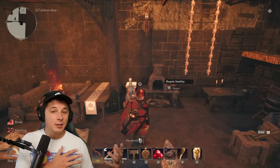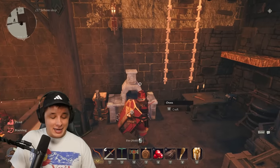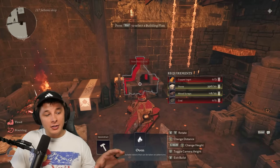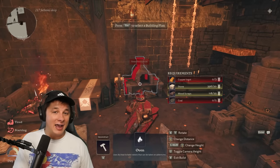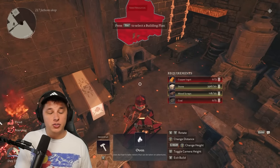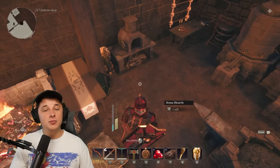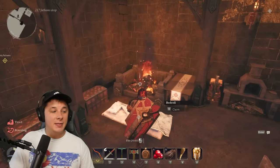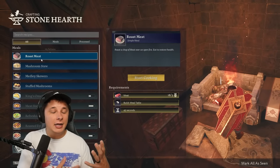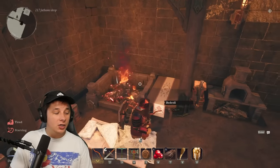Tip number two builds off the first: if you've gathered a lot of raw meat, build an oven as soon as humanly possible. The oven costs three copper, 20 stone, 25 wood scraps, and five coal. The first thing you'll really wait on is copper, so as soon as you find copper and get it smelted, do so and build an oven. The difference from the stone hearth is that meals made there sit on the table and can't be carried with you, and they'll eventually go bad.